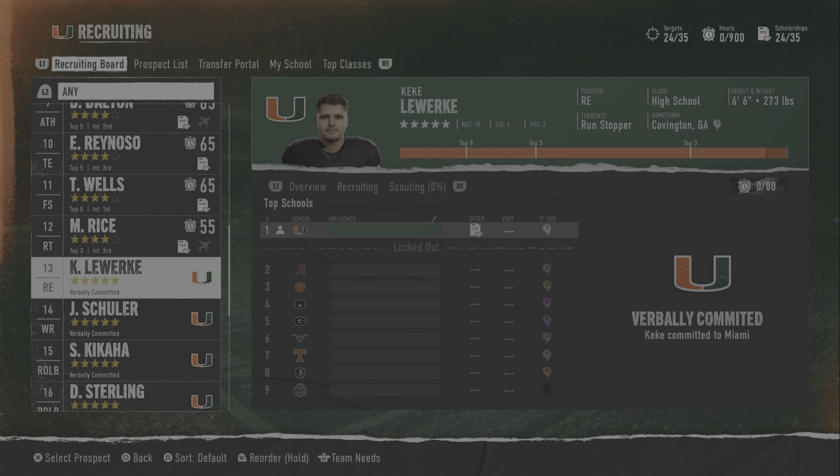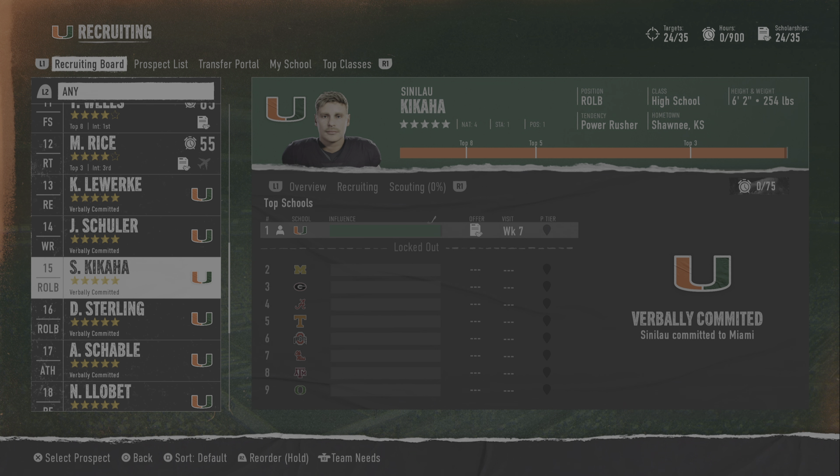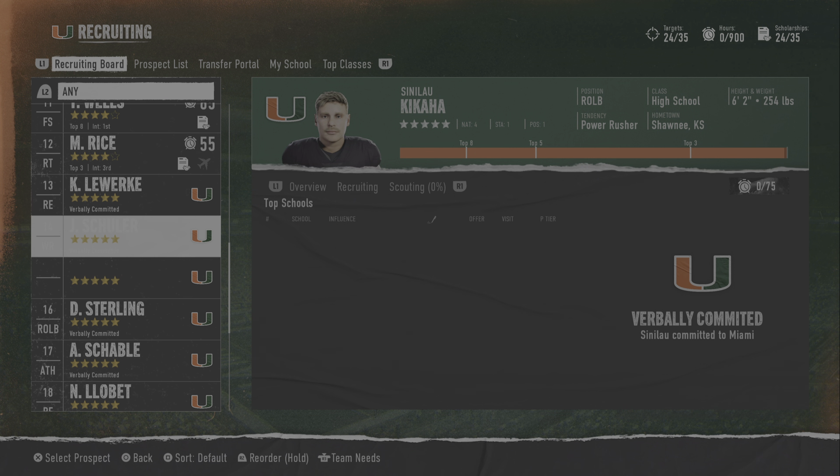If you're using a two-star or three-star school, you need to scout because you're only going to be getting three-star players. You need to know if they're a bust, because a bust makes that three-star player into a two-star player. But when you're using a good school and having success like I am with the Miami Hurricanes, you don't need to scout anybody.